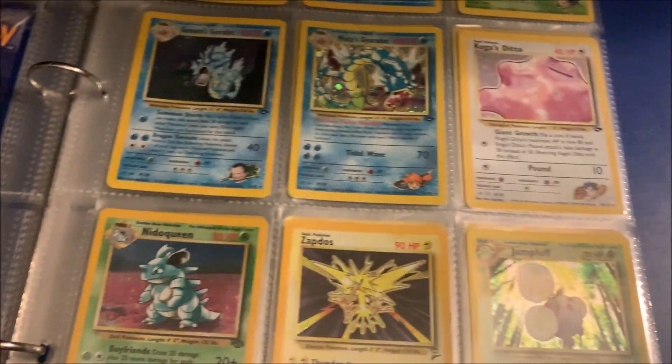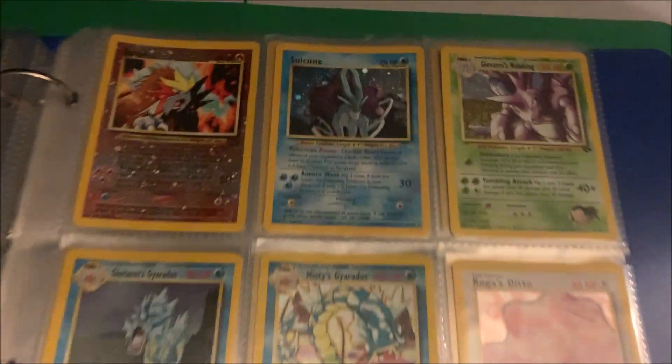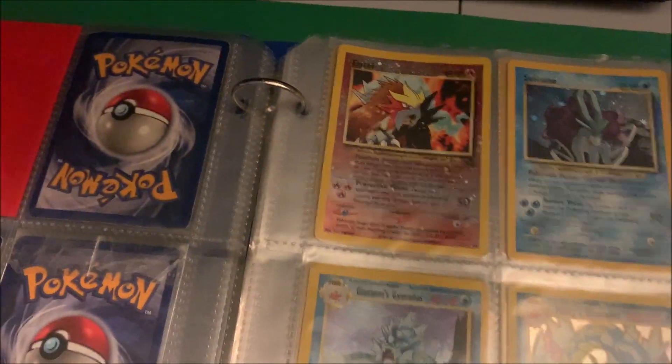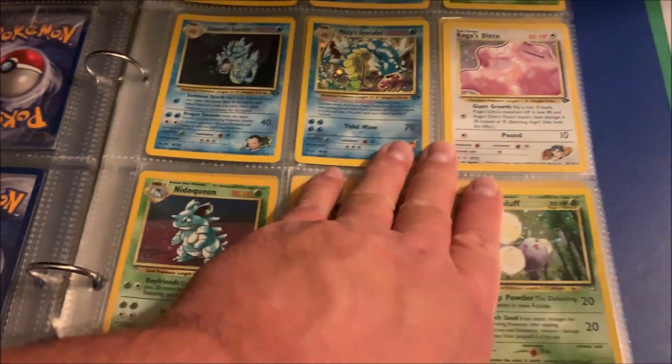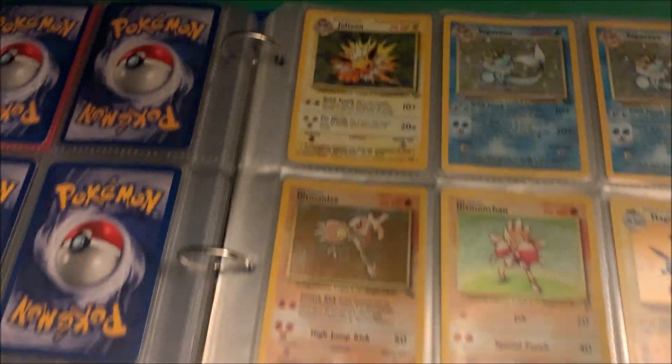Getting into the trainer cards — Giovanni and Misty are there. Some old school goodness in here.